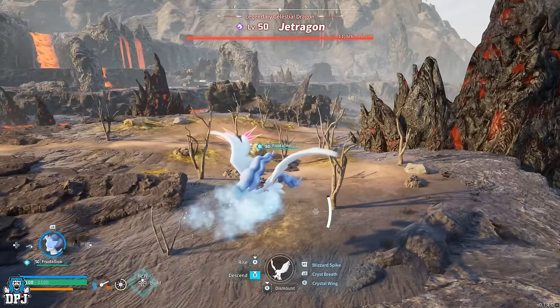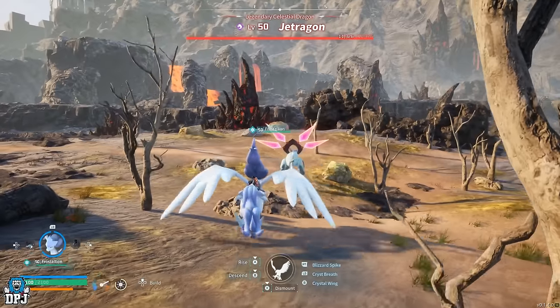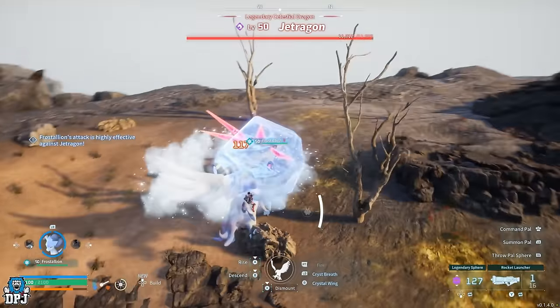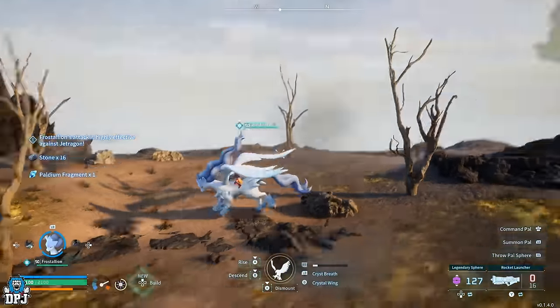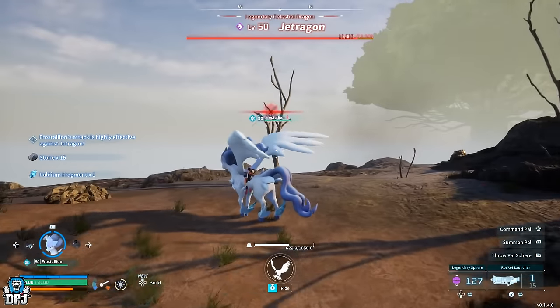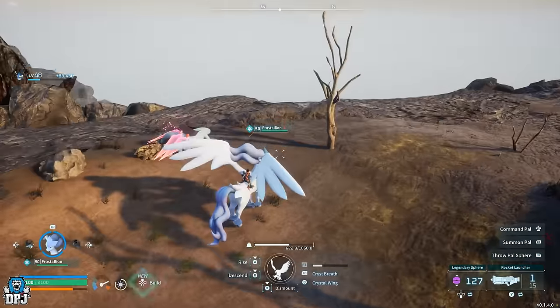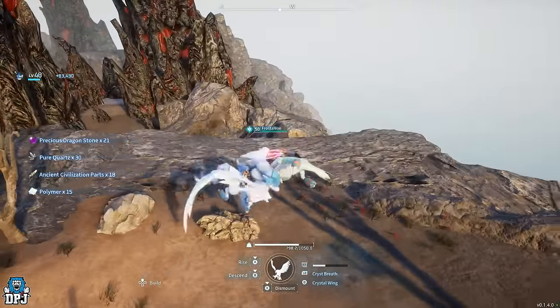And don't forget world bosses will respawn on a day cycle. So if you're playing on custom settings and you want to farm bosses, make sure your days and nights are at a minimum. There we have it guys — four easy ways to farm legendary schematics in Palworld. If you enjoyed the video, leaving a like really helps out. If you liked what you see and want to see more, be sure to subscribe and I will see you on the next one.